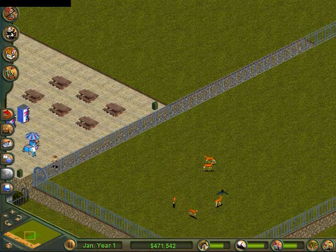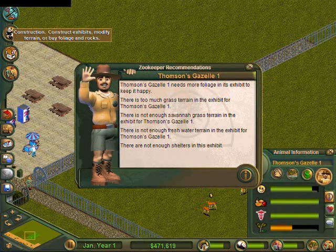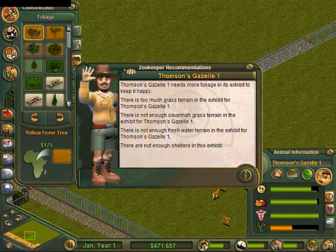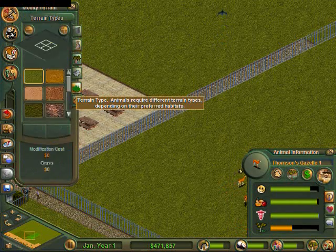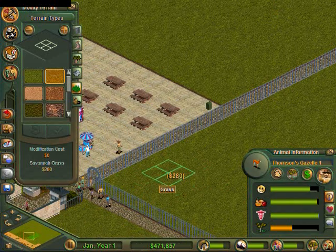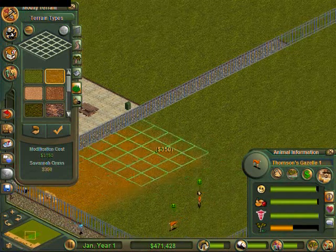Now we have to see what they want in there. Foliage, grass terrain, savanna grass, fresh water, shelters. This is usually how I do it — I put them in the exhibit and then I put what they need in there afterwards, once I can see what I need. I'm already getting tourists already — I see the green smiley faces.